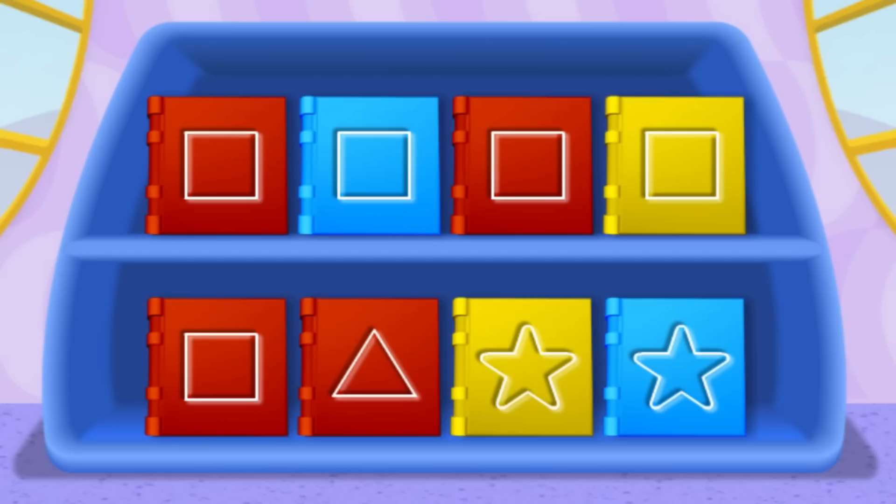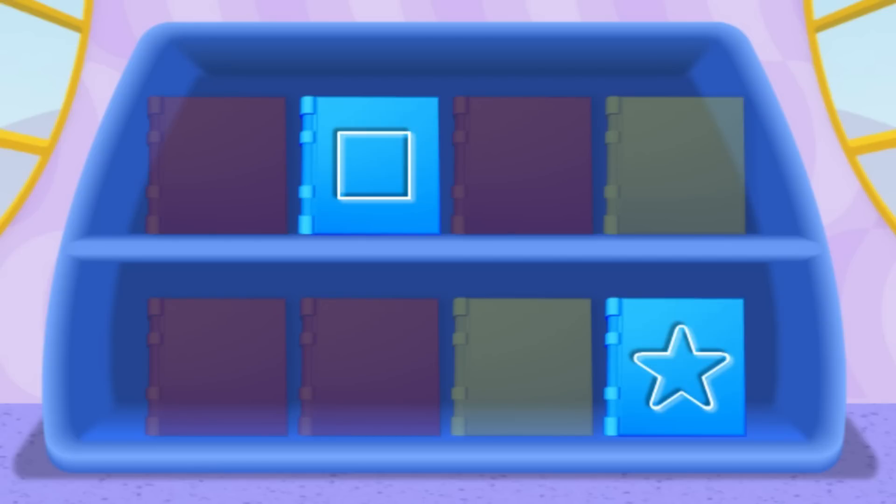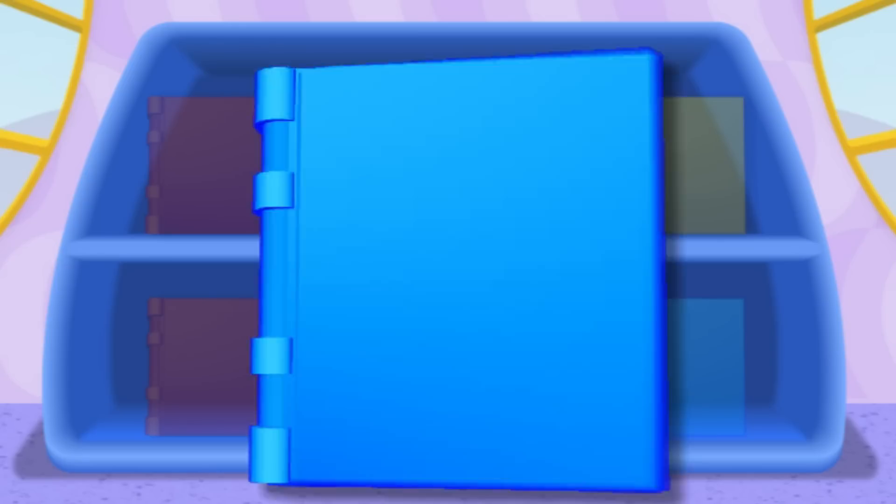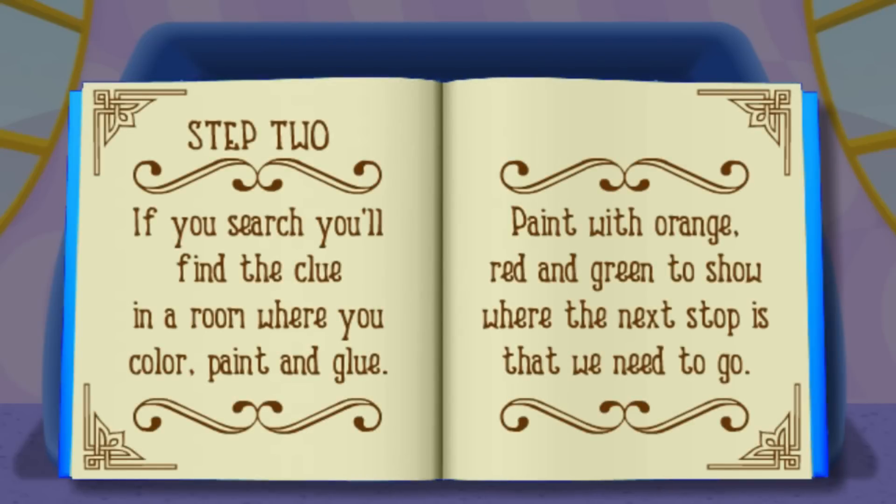It looks like more than one book on the bookshelf is blue! Let's start by finding all of the blue books! Click on all of the blue books! Way to go! Now click on the book with a square on the front! Hot dog, congratulations, you did it! Step 2: If you search, you'll find the clue in a room where you color, paint, and glue! Color, paint, and glue — that must be the clubhouse arts and crafts room! Paint with orange, red, and green to show where the next stop is that we need to go! Let's get moving!